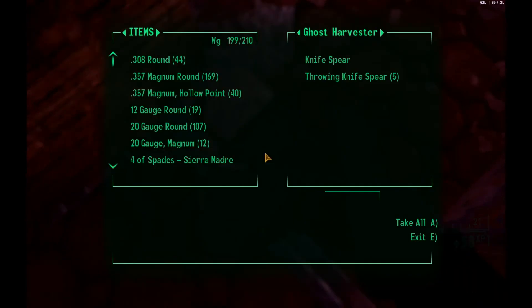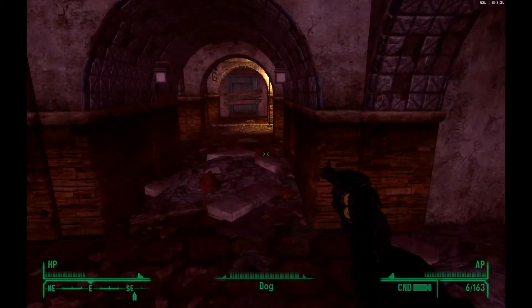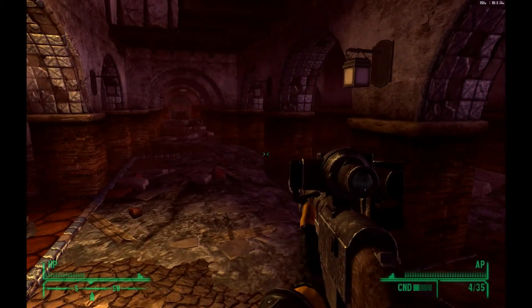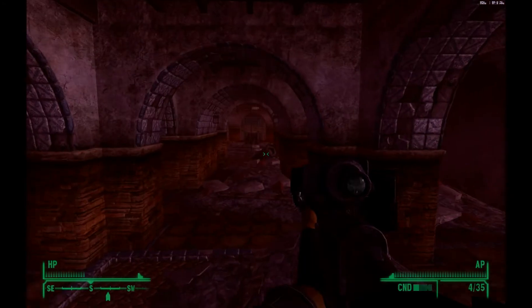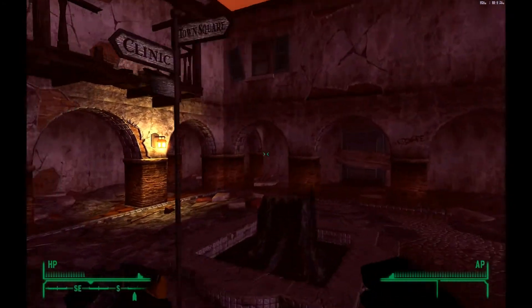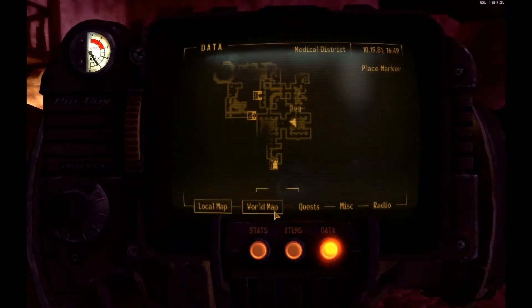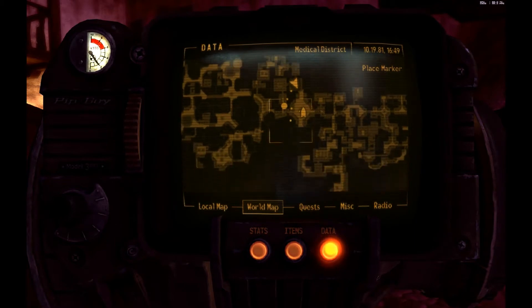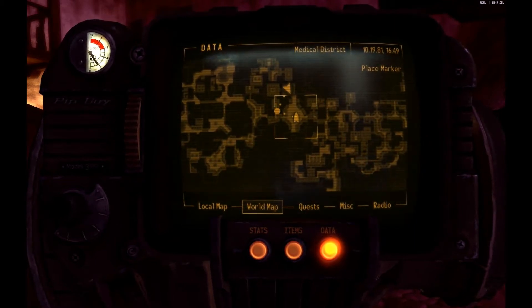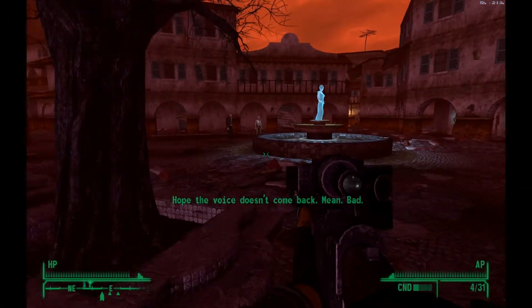I don't know why it's suddenly so hard. I'm not going to use that weapon anymore — I should use the hollow rifle instead. I've already been through the whole medical district, so I'll loot everything later. We're going right back to the fountain, and we're back.